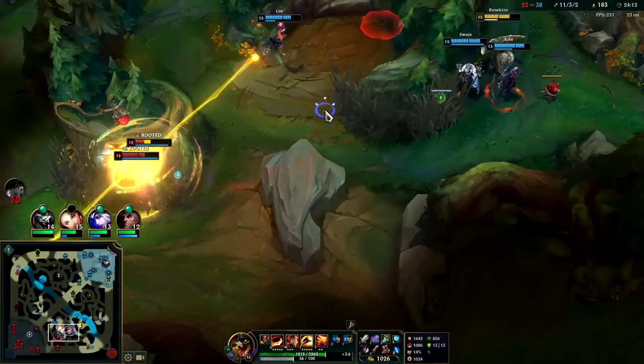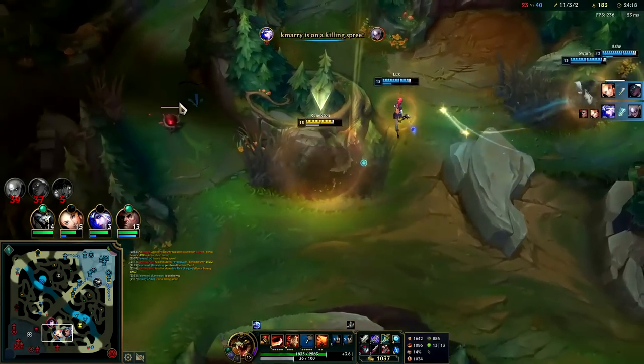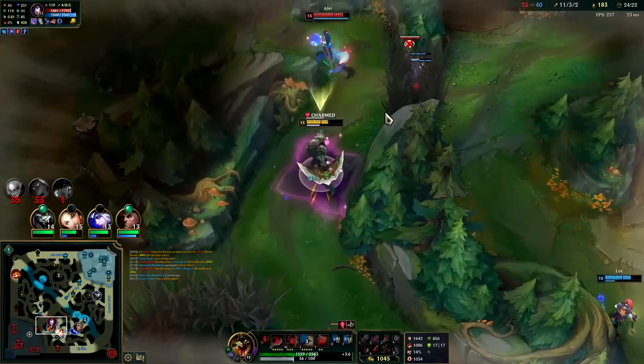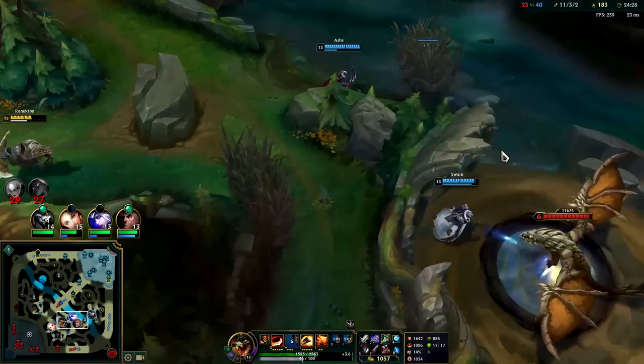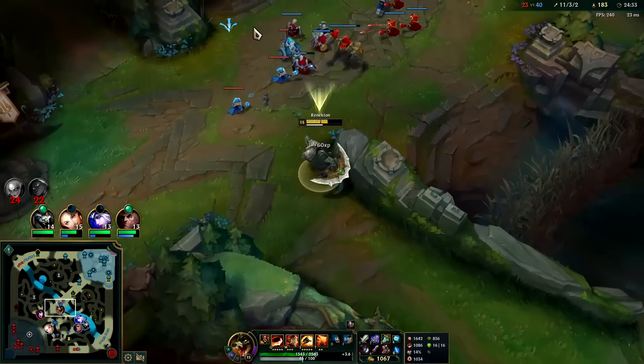Flux lives with an extra 300 health or whatever. E into it, try to use my Prowler — just couldn't quite reach. Ahri's on her own here. That's a lot of damage. It's time to take Dragon — well, one of them's top. They're not contesting Dragon; I'm not going to let them get my top turret.